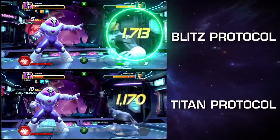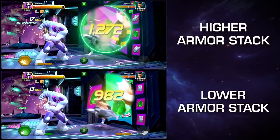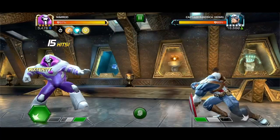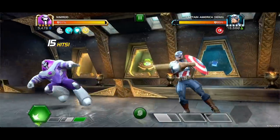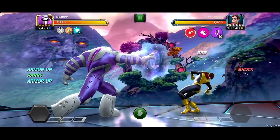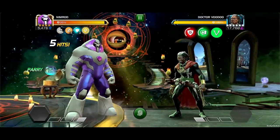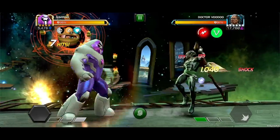As for Blitz Protocol, this provides increased Attack Rating with a 25% Potency bump per Armor Up. When the opponent launches a special attack, Nimrod inflicts a Power Drain, draining 150% of a Bar of Power over 15 seconds. Also, his attacks remove one Prowess and/or Regeneration, replacing it with a Shock Debuff dealing Energy Damage over one second.